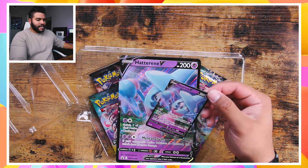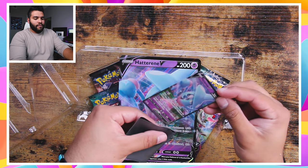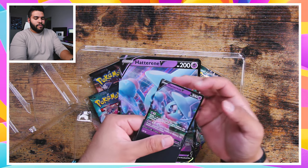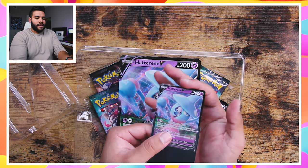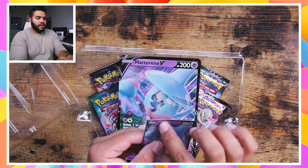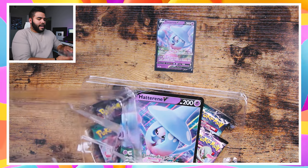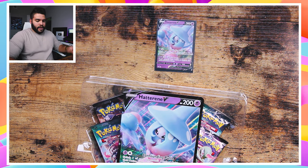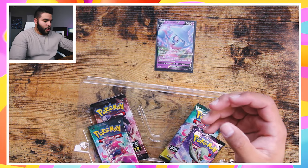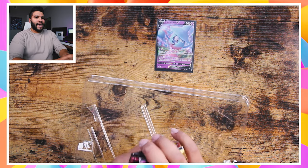Look at that Vmax card! Let's sleeve that up now. Such good artwork - I love the way these holos just shine through, they're so meticulously done. The artwork has a little bit of a snag but I think we'll be okay. And obviously we have the big old Hatterene V card - put it over to my collection. This pack you get four packs of ten.